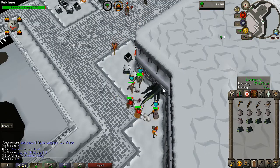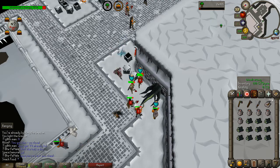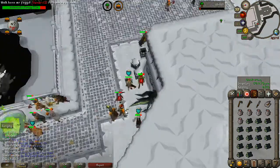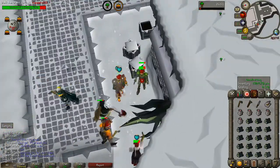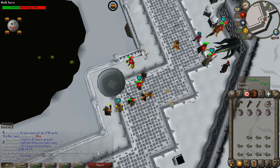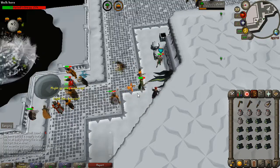The way I play Wintertodt is always to fletch — I know that could be a meme, but it's the only way I know that I'm getting 500 points per game. Remember, go to this spot here — you won't get any damage. Look at all those people getting hit, not me though.